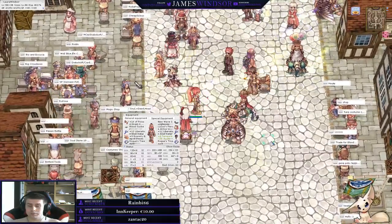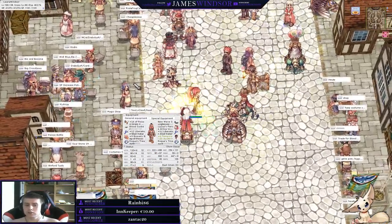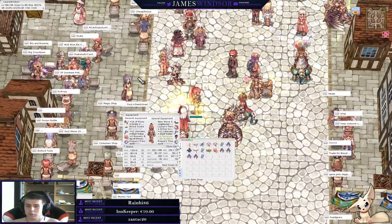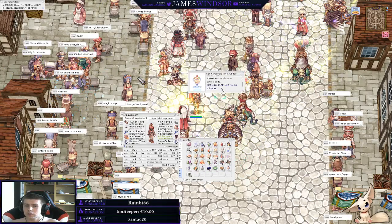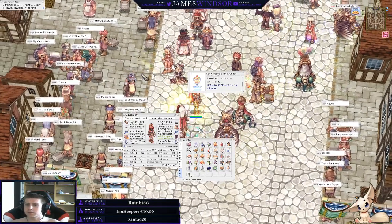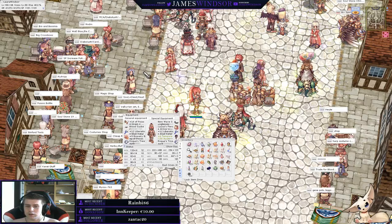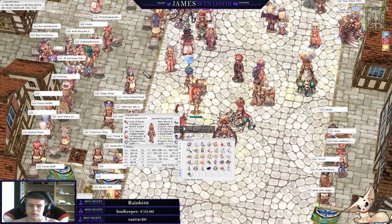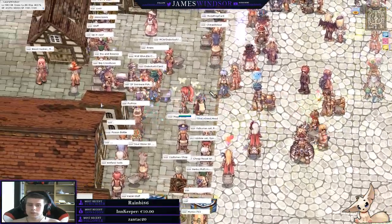You need a lot of hit, so I'm bringing some hit food — 510 hit. It's still not going to be tons but it's better than nothing. Together with the luck food we should have around 517 or so.